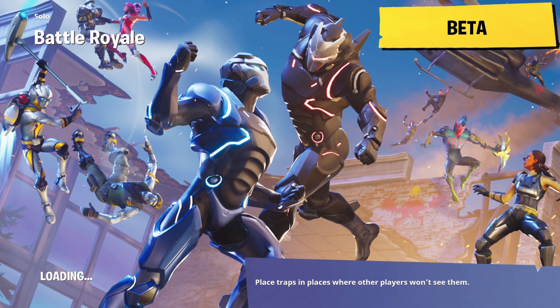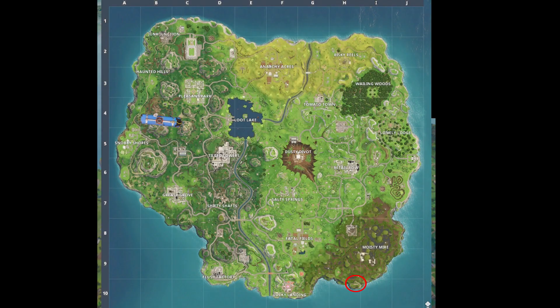Now on to number five, which is this battle going on in Tilted, and the location will be on this back wall right here, and that's gonna be located on top of the wooden crab over by Moisty Meyer. So if you don't know where that location is, here it is on the map right now.